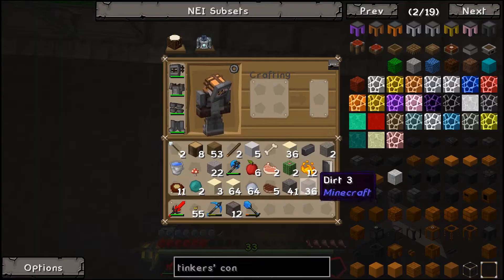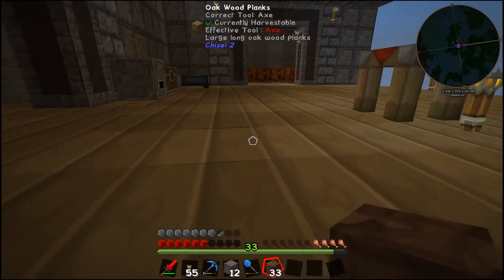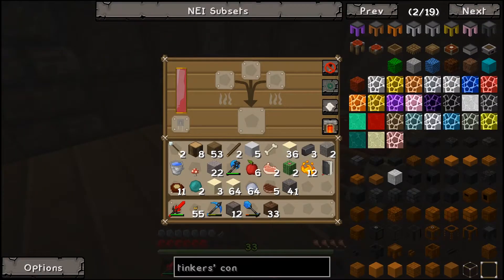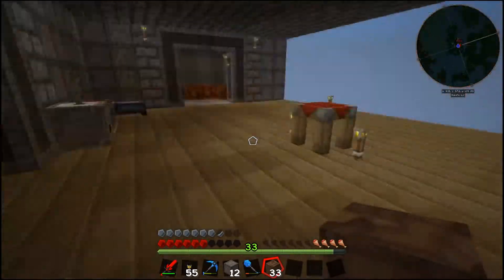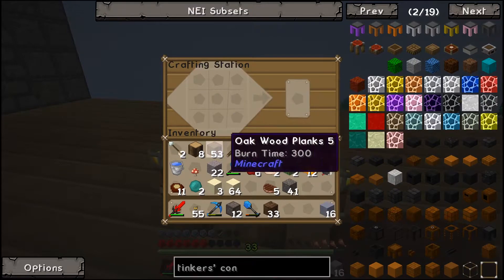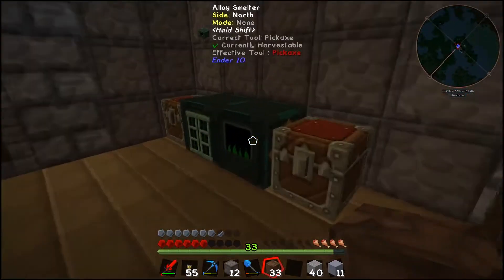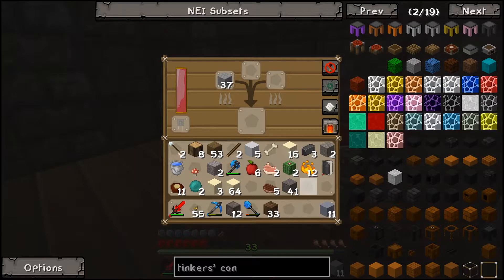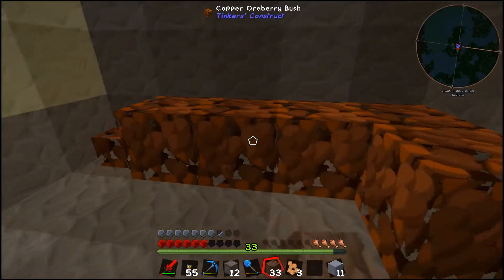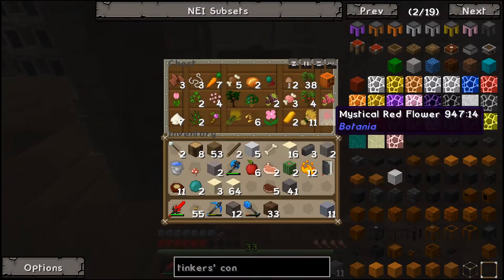Eventually we might move the tank higher and add another smeltery drain on the other side so we can drain into a casting basin. We still need more bricks — only two done so we're out of grout. We need to make more: some clay blocks, then more grout. That gives us 40 more grout to keep this going for a while.